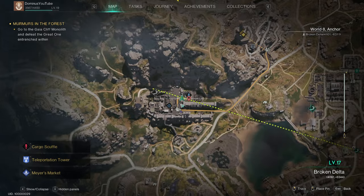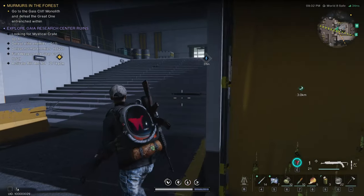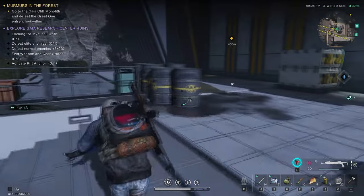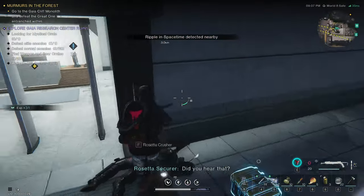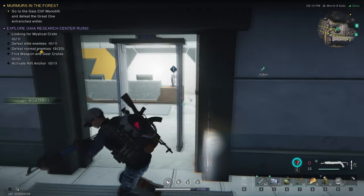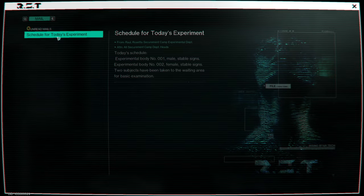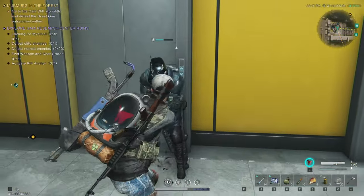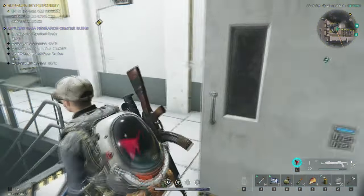For the weapon crate, you want to come here to this area, to this building. We will have to go underground, so let's try to get inside. There is also a side quest here, so we might as well do that. Here is the entrance to the lower levels.